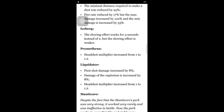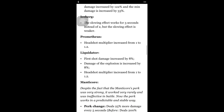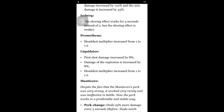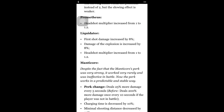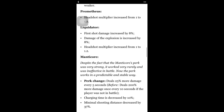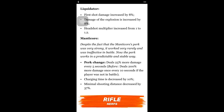The Prometheus headshot multiplier increased from 1 to 1.2 — that's a pretty big increase, especially with the Dark Stalker. The Liquidator: first shot damage increased by 8% (about 100 extra damage) and the explosion increased by 8% (another 100 damage), so about 200 extra damage total. It normally does around 2,500 including the explosion. Personally I don't think it's enough to surpass the Thanatos, especially price-wise. I still believe the Thanatos is the number one sniper.